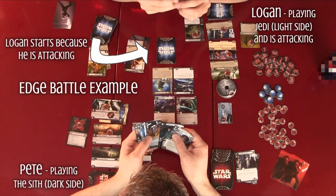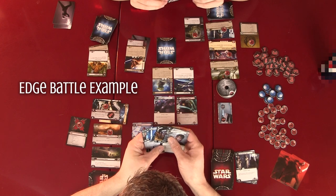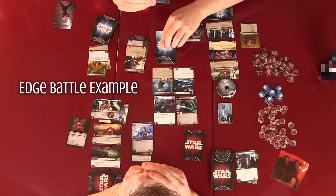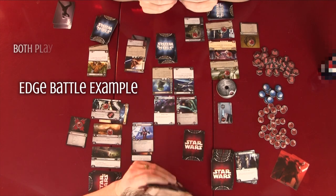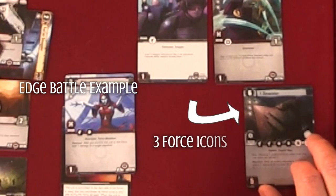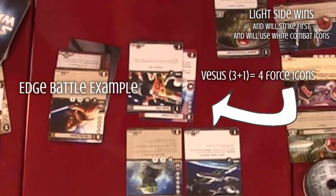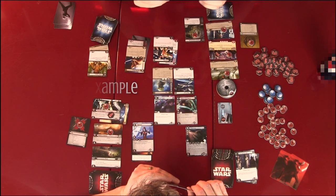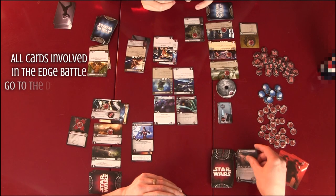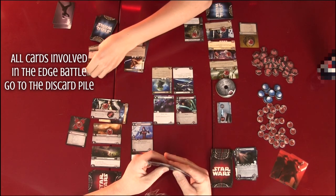The attacking player puts their card down first, then a pass and a pass. We reveal — my opponent played Admiral Ackbar and a Rookie Pilot; I played the Devastator. He's throwing away Admiral Ackbar — no affiliation match out there right now. Devastator goes in the discard pile, and so did Admiral Ackbar and Rookie Pilot. Four force icons compared to three — Logan wins the edge battle.